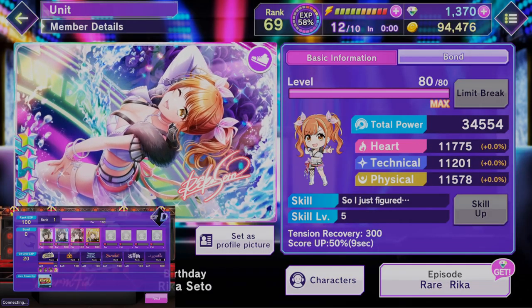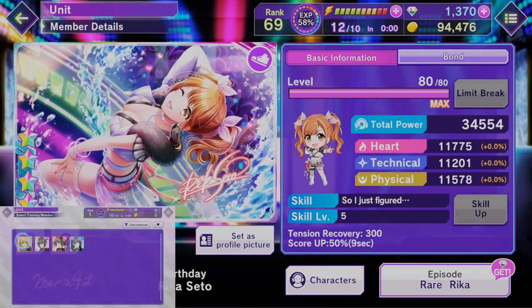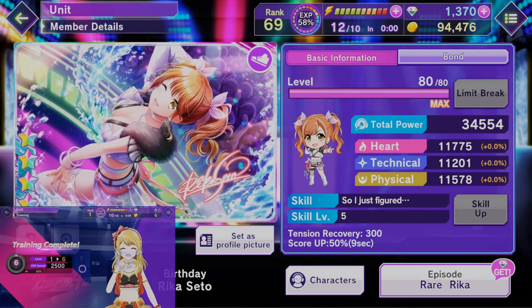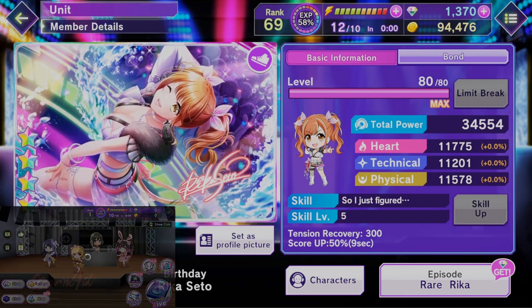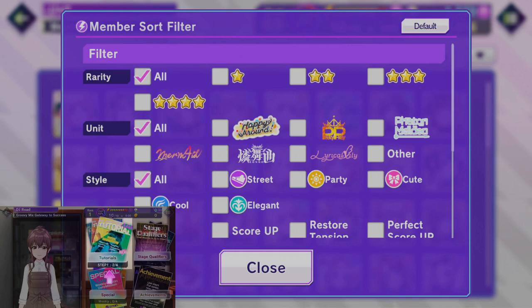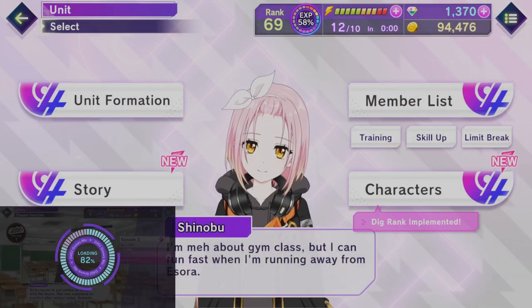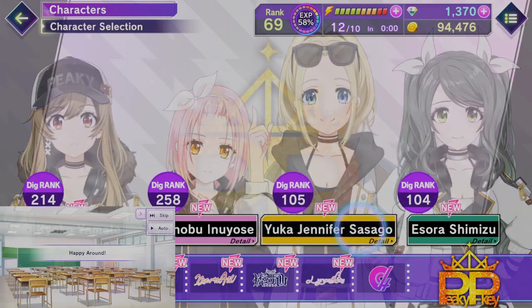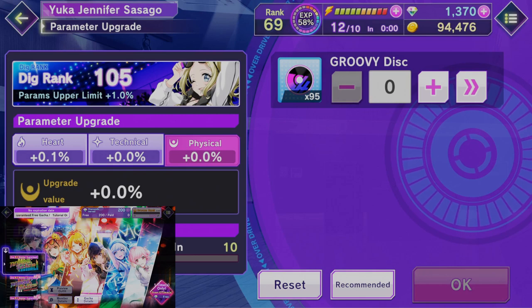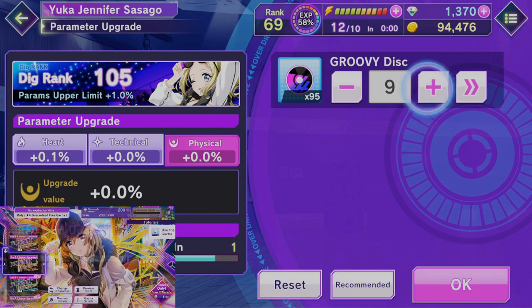What do you need to know about your character's stats? There are 3 types of stats: heart, technical, and physical. The important thing is your total power, which is the sum of all 3. During events, you get extra points based on one of the stats — for example, you might get extra points for having a high physical stat. Characters also have a style, which may be street, party, cute, cool, or elegant, and these are used to determine bonuses during events. Lastly, there are groovy discs, which can be used to provide permanent stat boosts to a character — the boosts apply to every version of that character. Earning groovy discs is challenging and you need hundreds of them, so this is a long-term goal. The maximum groovy disc increases are determined by your dig rank, which is increased by leveling up multiple versions of a character.